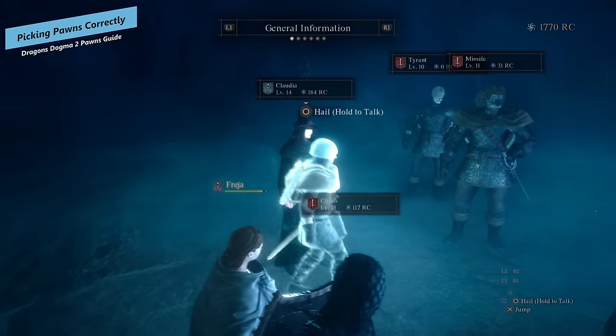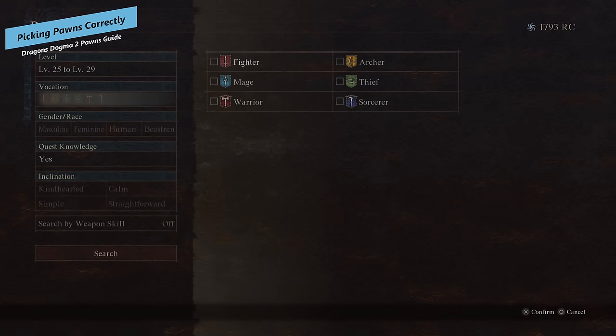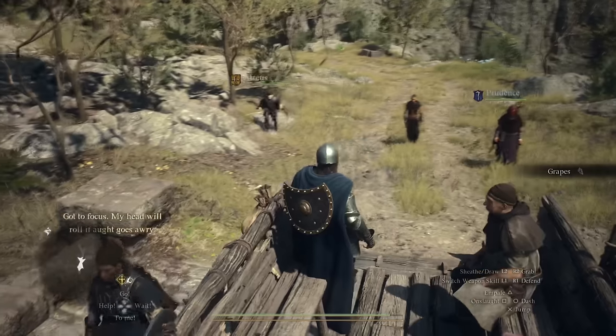How to pick the right pawn comes down to three factors: the first being the pawn's vocation, but more importantly the skills they have equipped, the inclinations, and the specializations. More on these three shortly.